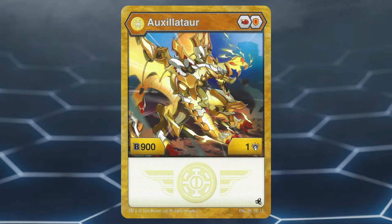Number 2: Aurelis Auxilitar. This Bakugan has a nice core lineup of Firefist and Shield. Firefist is a great core to have due to them having the highest boosts in damage. Aurelis Auxilitar has a stat line of 900 B power and 1 damage, which are unfortunately stats that are too low to really do anything.